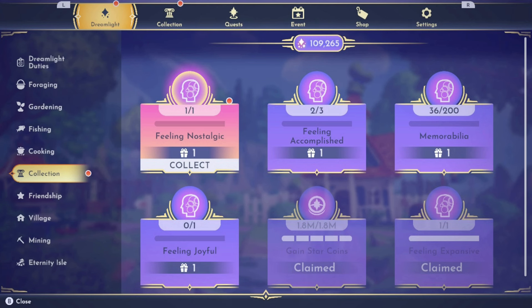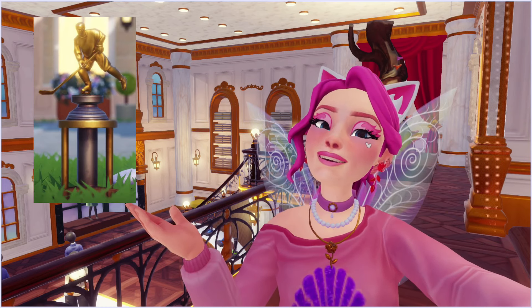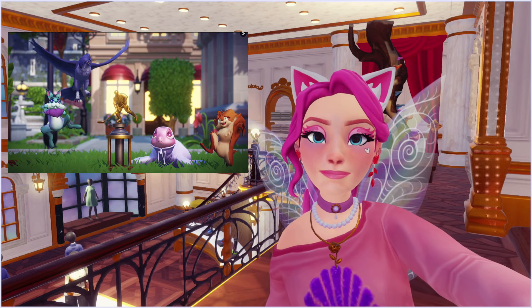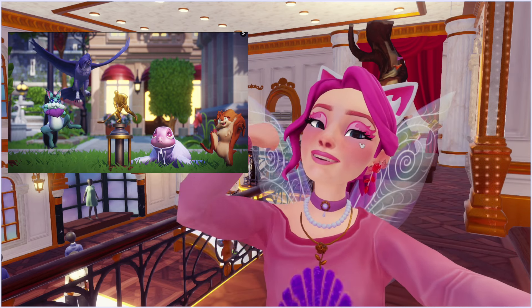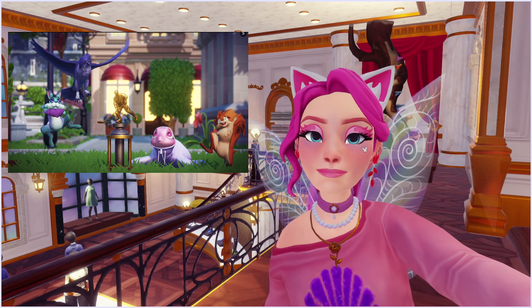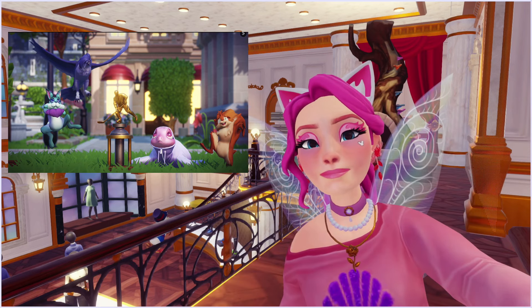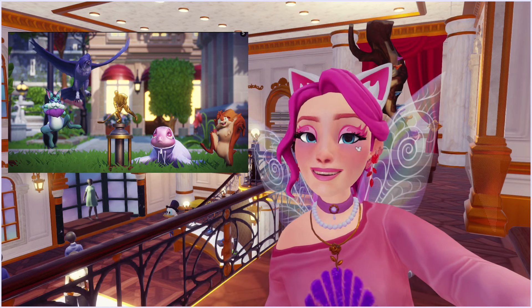There is one more achievement associated with the event — that's for collecting 200 of the event items or memories. Once you get 200, this will unlock the Memorabilia achievement, which grants the Lance Slash Blade statue. I'm not sure I'm going to keep going for 200 once I unlock the animal companions, but if you want everything from this event, keep picking up event items after unlocking all companions. The good news is those coins count toward the Memorabilia achievement, because there aren't 200 different memory pieces to collect.